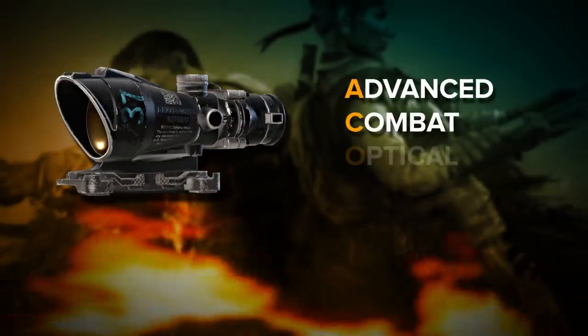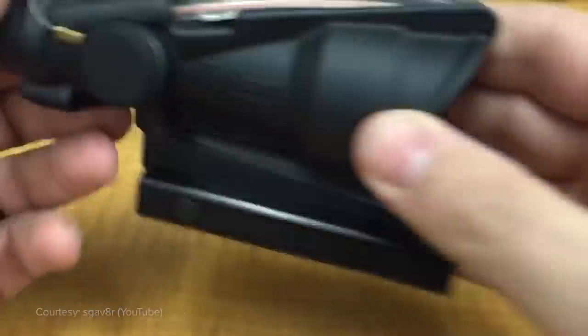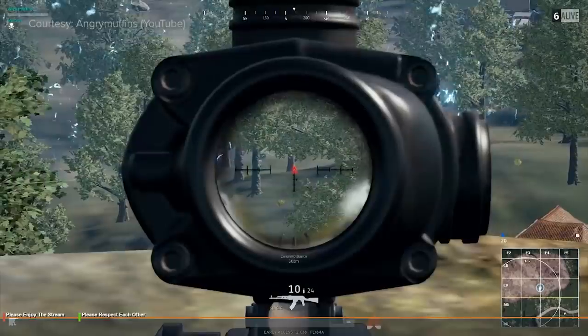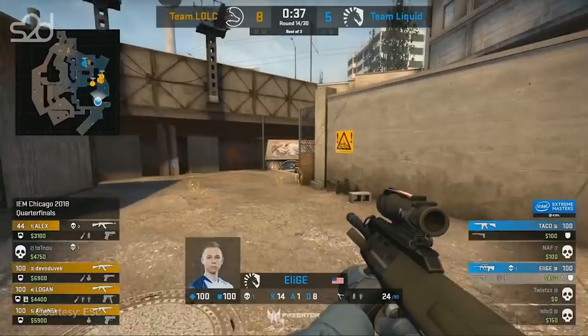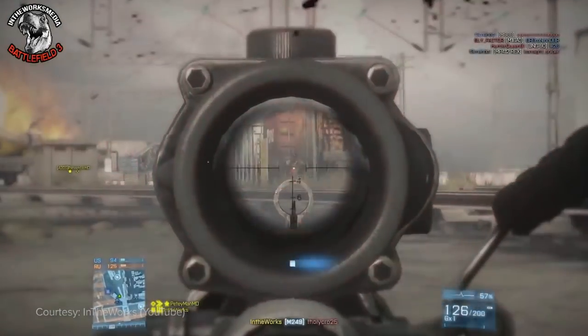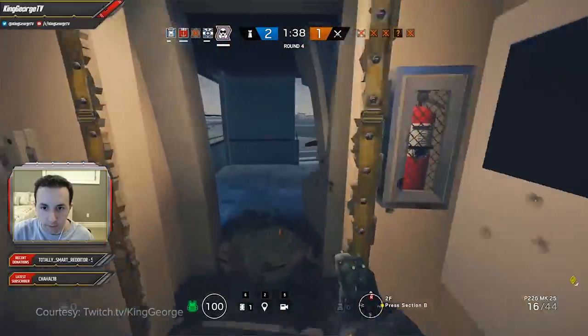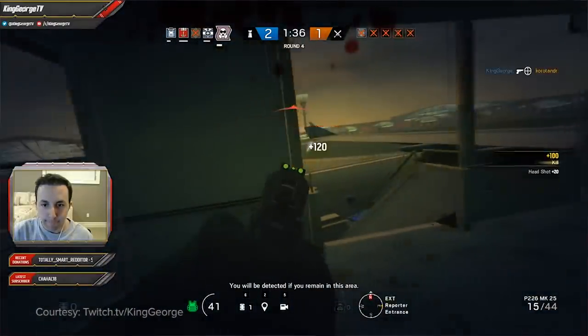The Advanced Combat Optical Gun Sight was originally designed in 1987 by American manufacturer Trijicon, and it's no stranger to first-person shooters. In most games, the ACOG is a pretty unremarkable, fairly standard tool that's useful in medium range engagements. But in Ubisoft's tactical shooter, where a one-bullet headshot from any gun is enough to kill, it's much more than that.